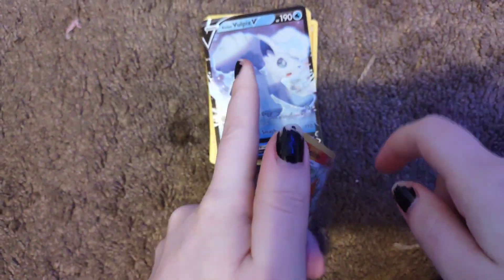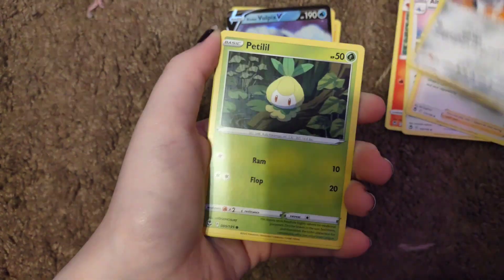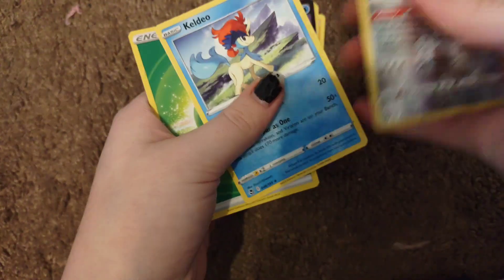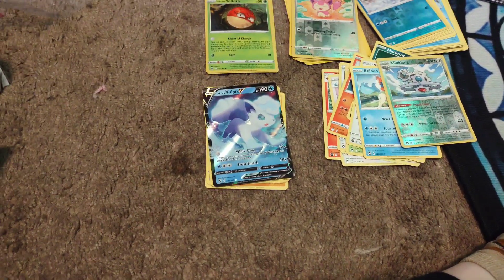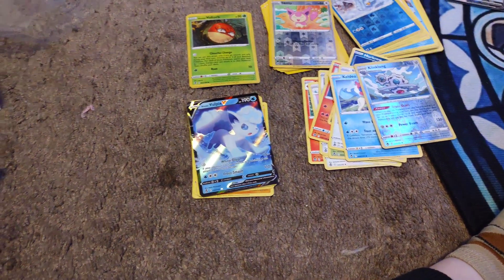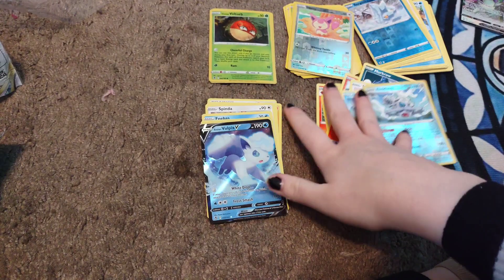Alright, last pack: Fletchinder, Altaria, Brionne, Klang, Petilil, Litten, Murkrow, Swablu, reverse hollow Klang, and Inkay as our rare. I also apologize if things get glitchy — I don't know what's going on lately, sometimes my phone glitches out, so the audio or video may glitch. I can only tell after recording, and there's not much I can do to change it, so I apologize.